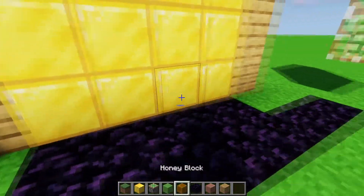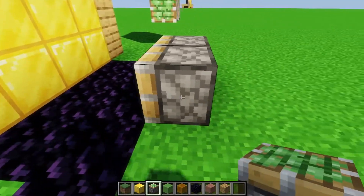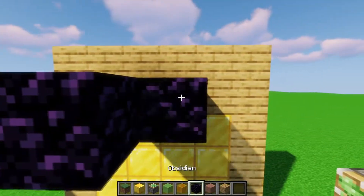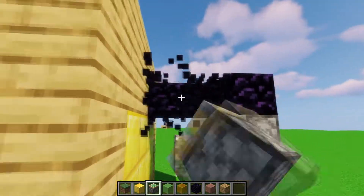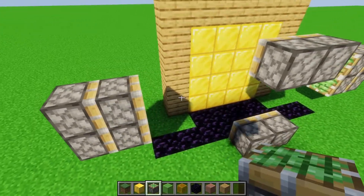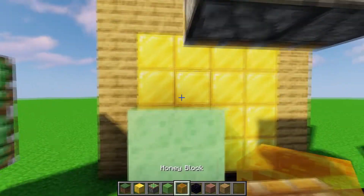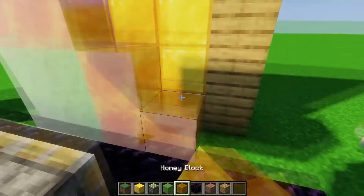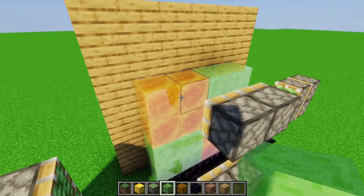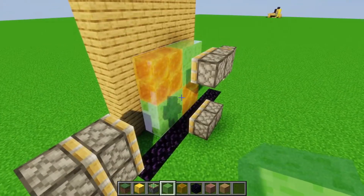Now what we want to do is place pistons two blocks away from the door, in the middle two on the bottom and the same thing on the top — you'll need to build up a little bit. These pistons are the ones that push and pull the door in or out of the wall, and then these pistons are the ones that actually open it. Now we can place the slime and honey blocks in a two-by-two diagonal pattern like this. It doesn't matter which ones are which as long as they're not touching. This ensures the pistons are only pushing eight blocks at a time, and these are pushing nine, so we don't max out the limit of 12.